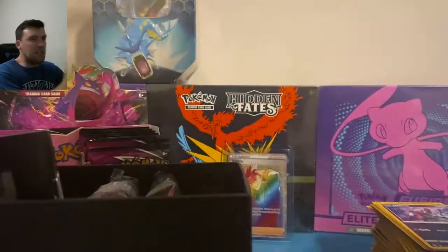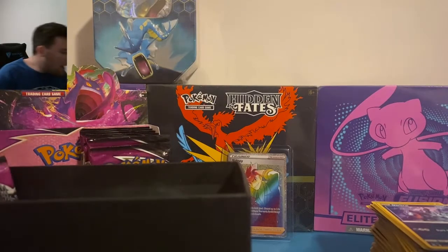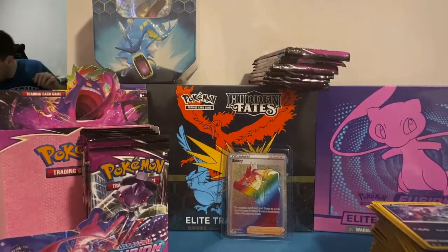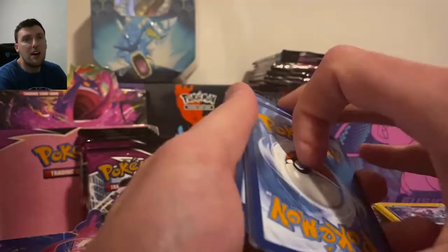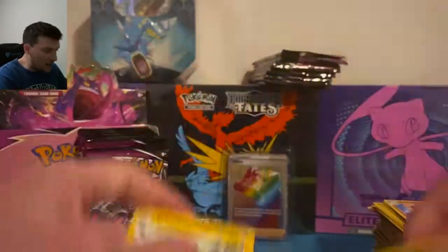Eight packs out of the ETB — very nice. No promo in this one but you do get the sleeves and all that good stuff. ETBs have actually treated us very well on the channel, can't say the same for Evolving Skies — I've probably opened 40 Evolving Skies ETBs. Maractus and Electross — the lag is random and does it for no reason. Genesect, here we go. From Evolving Skies ETBs I have not pulled anything — it took me probably 600 packs just to pull a full art trainer.